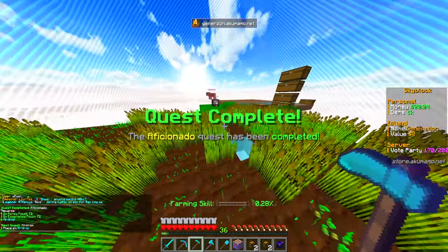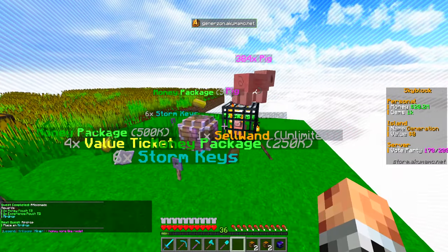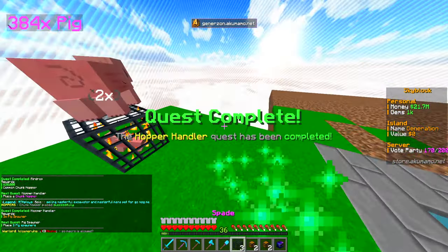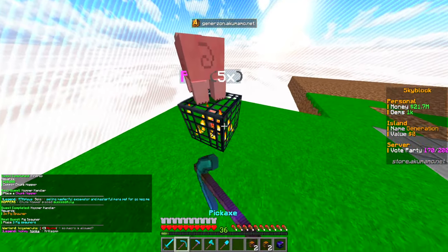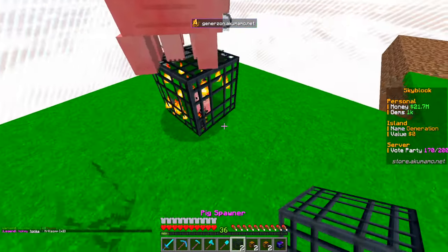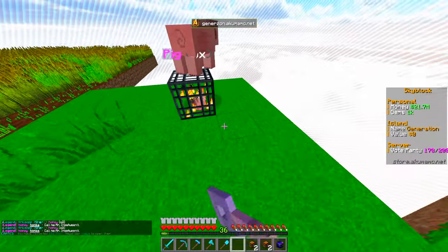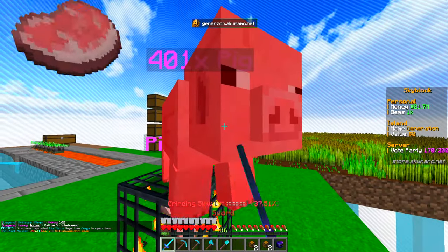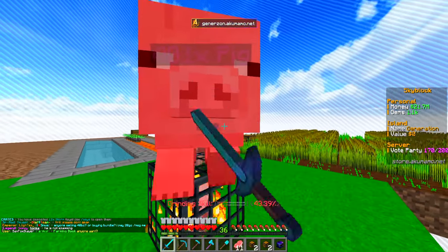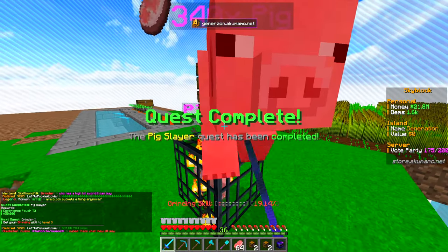Quest complete - easily done. We've just got to place the airdrop we got. There we go, get the rewards from that. Place a chunk hopper - easily done. Place three pig spawners - we already placed one so let's do one, two, three. Kill 150 pigs - shouldn't take me too long since we already saved up our pigs. Let me grind these out real quick. This has actually been an insane start so far - I think I'm way ahead of my previous starts on other seasons. Quest complete.